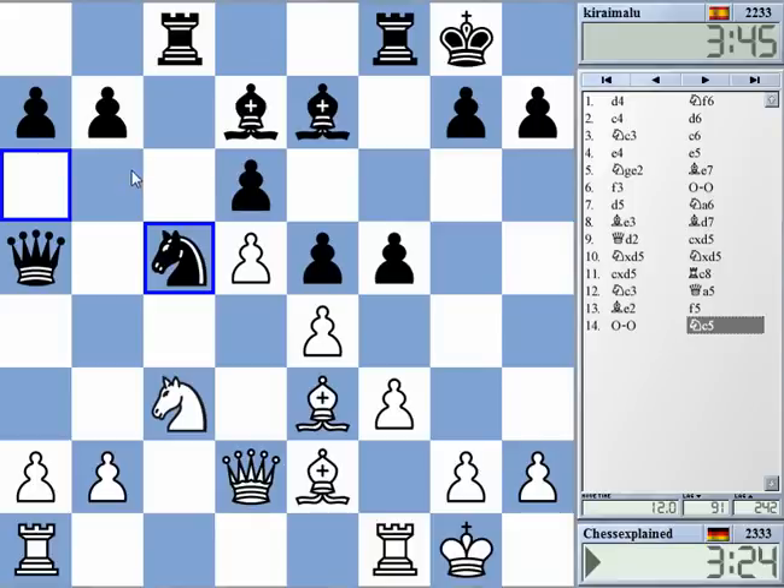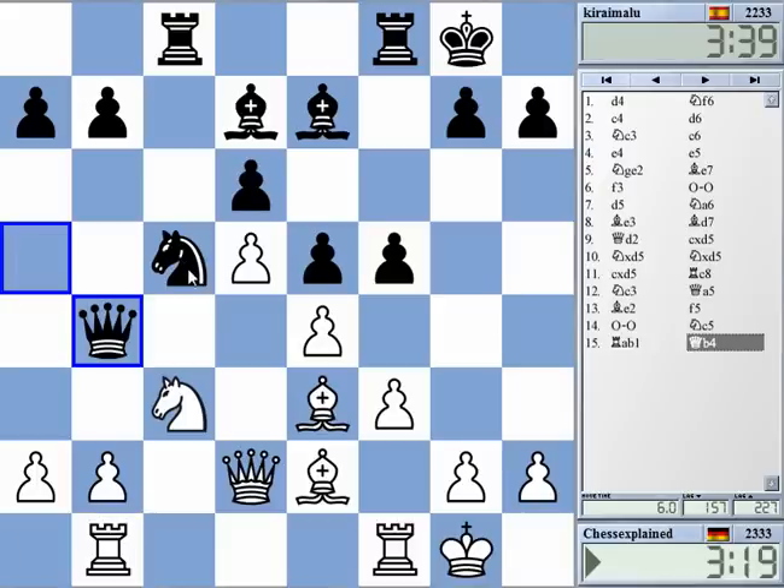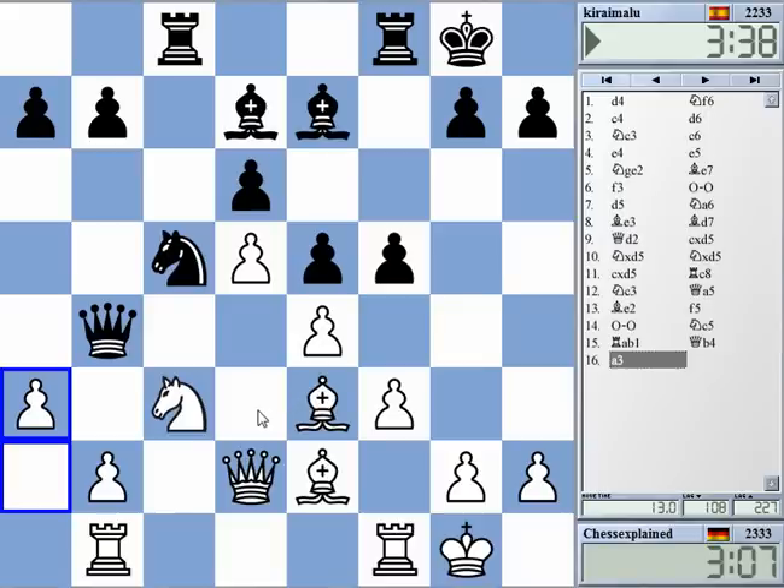Try bishop b6 here. Rook b1 — to threaten b4. This knight is not a stable piece here; it can always be attacked. So a3, hmm, a3, queen b3. I need to kick the queen here.